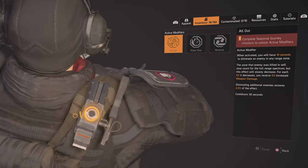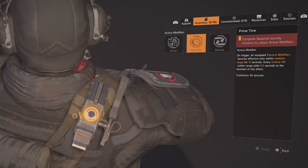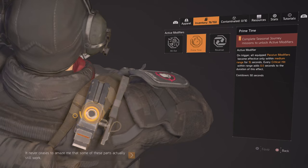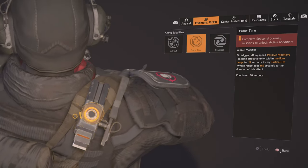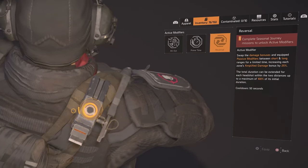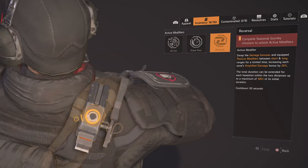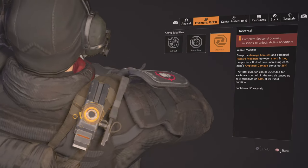For the active modifier slot, I would say All Out is one of the best — it gives you a big damage boost. You also have Primetime, which on trigger makes you effective in medium range, so all your passive buffs apply to medium range. And we have Reversal, which swaps the short and long buffs — this one's really good.